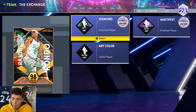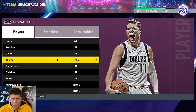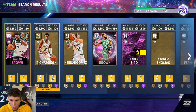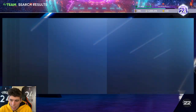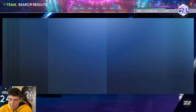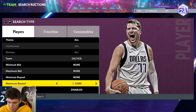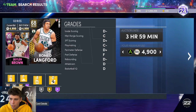So after that, all I need is Celtics players - that is all I need. I just need Boston Celtics players, and these guys should be pretty inexpensive. Boston Celtics players are so cheap in MyTeam right now.